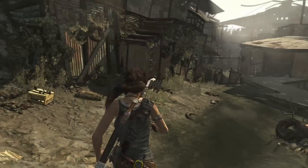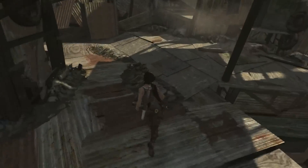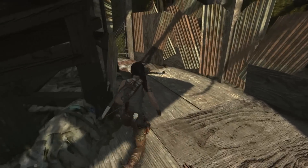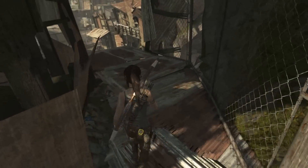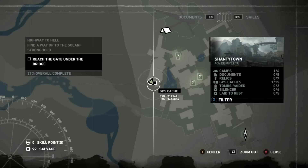Welcome to Tomb Raider! We're in Shantytown picking up all the collectibles, and this is the point that you start off needing a medkit. Head up here — the reason I'm starting here is because I accidentally picked this GPS cache up, so I apologize for that. Head up and to the left and you'll find GPS cache number 1.